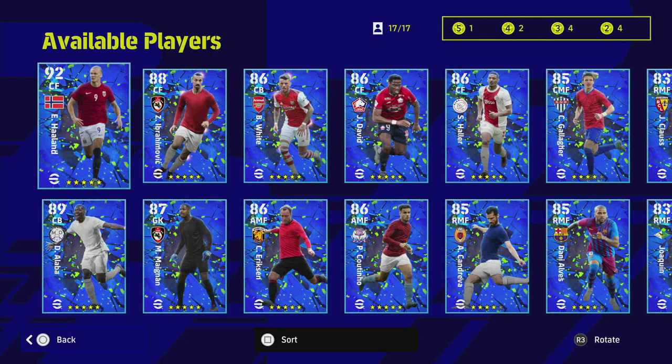We are back with another player review, this time taking a look at the new Breakout Stars which launched today. These Breakout Stars you cannot buy with coins, you can't buy them with GP, you can't buy them with eFootball Points — you are going to have to get them with a nominating contract.